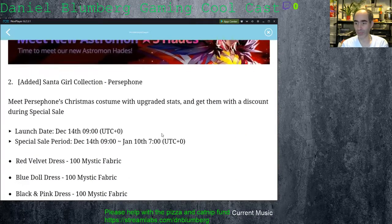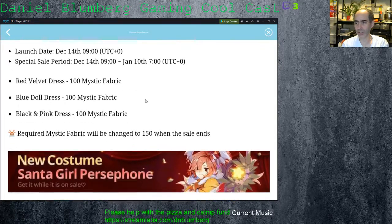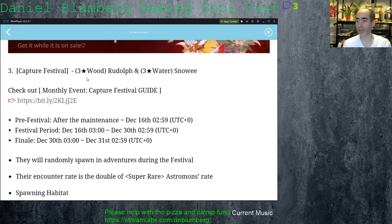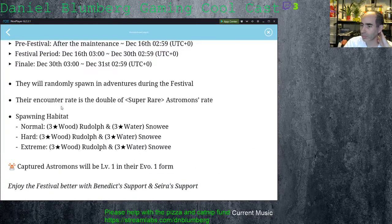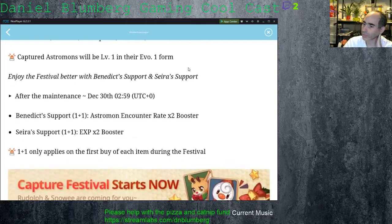Santa Girl Persephone launch date is December 14th, which is today, through January 10th. The dresses will be 100 Mystic Fabrics and will go up to 150. Rudolph and Water Snowy Capture Events will start tomorrow — they do not start today. There's a Pre-Fest running today, with the Festival period December 16th through 30th. They'll spawn during the areas; the counter rate is double normal, so there are actually two different ones that could spawn. You could get Rudolphs or Snowys to spawn, which is pretty damn cool — they haven't really done a double Capture Fest like this before.